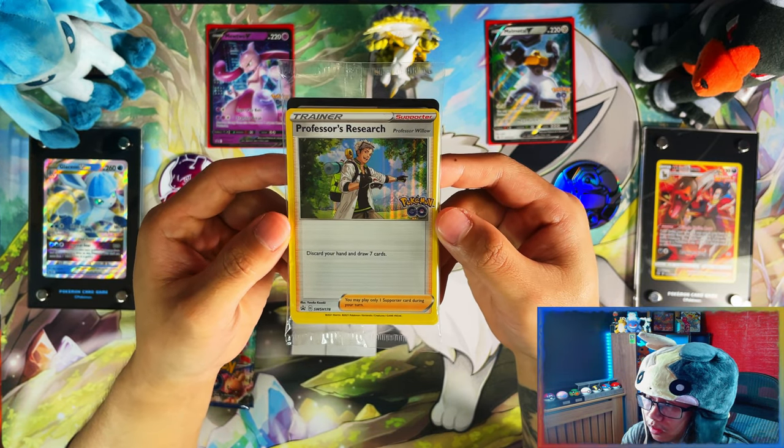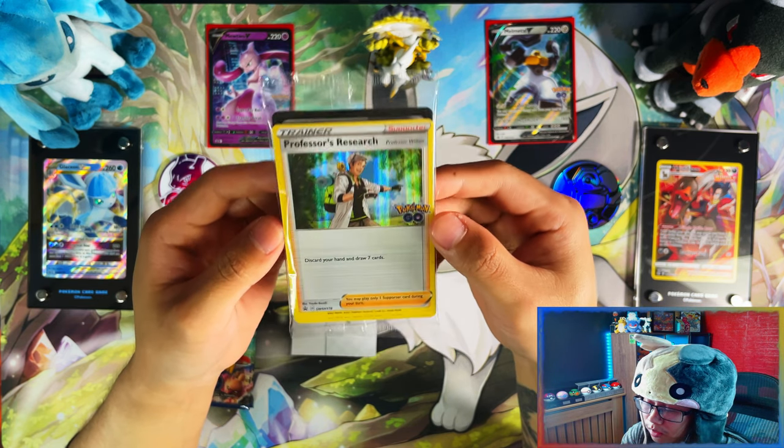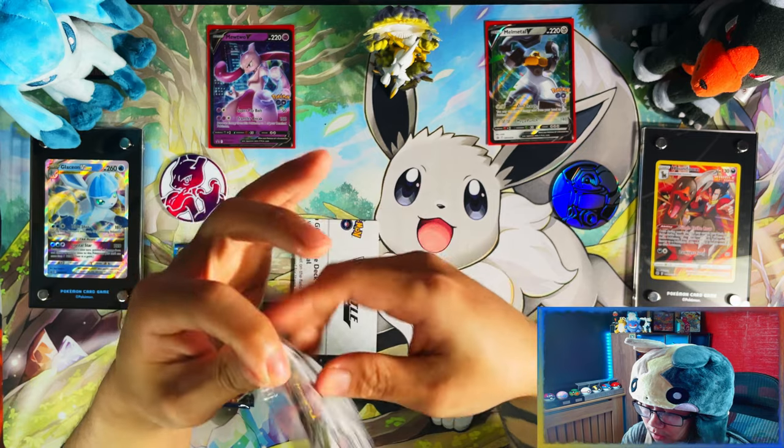And this is your third reason: you get a Professor's Research Professor Willow promo card with the Pokemon Go stamp. Let me open this up and see what's inside.